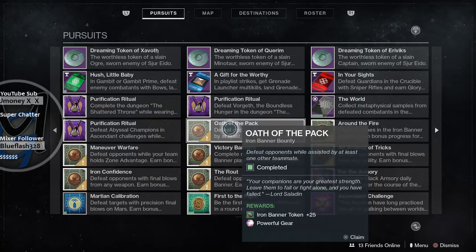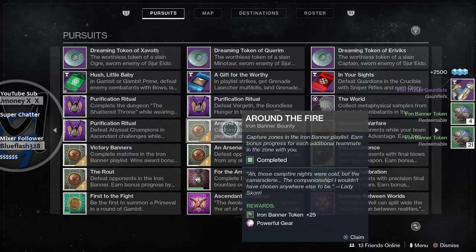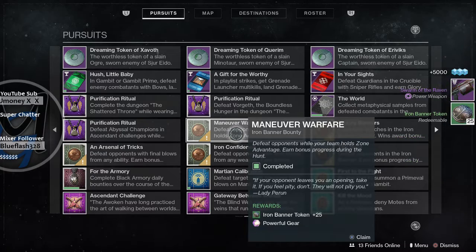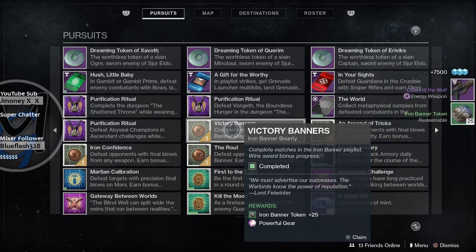We got all seven of them done, let's go. Oath of the Pack — we got the Gauntlets, not what we're looking for. Next up — there's our heavy weapon: Swarm of the Raven. Nice, that's good. Now all we're looking for are those boots.